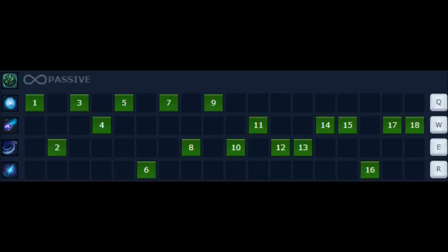This is important because it helps you get off to a good start in the game — your ability sequence — and it can also determine what's good for your teammates as well. You want to level Q, then E, then Q, then W, then Q, and max your R whenever you get it. You're gonna want to max out your Q first, your E next, and then your W.